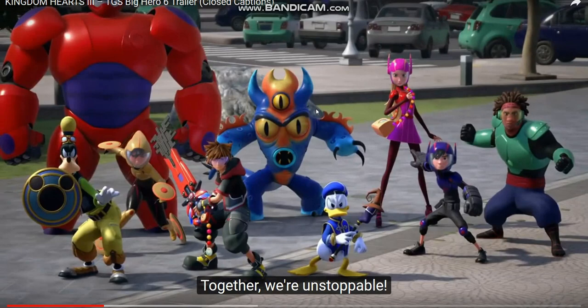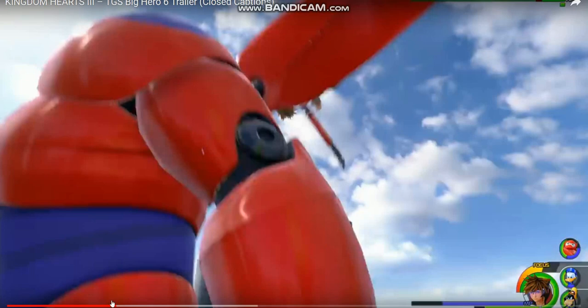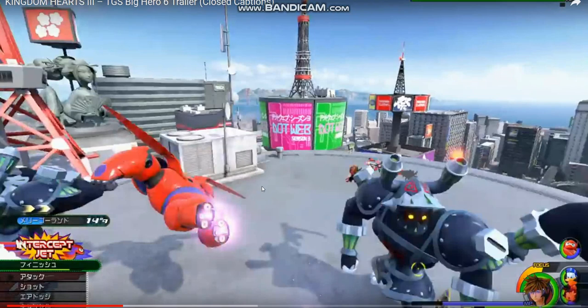We got some more wall running. There's something else shown here — it's loading up your special abilities. Now the magic bar is very, very long. I'm going to assume the Big Hero 6 world takes place much later in the game, possibly among the last three worlds before the end-game world. Also, you get to fly on Baymax — hopefully he'll be a better healer than Donald.